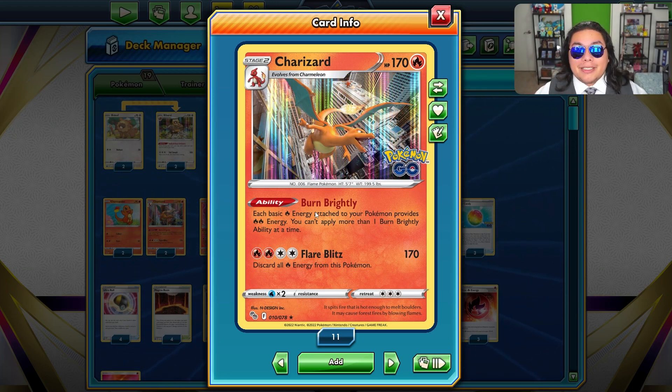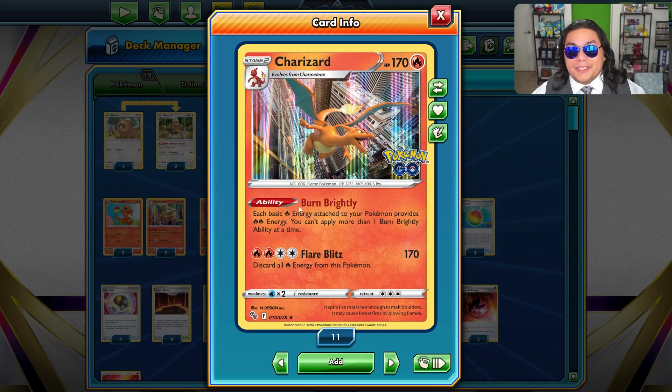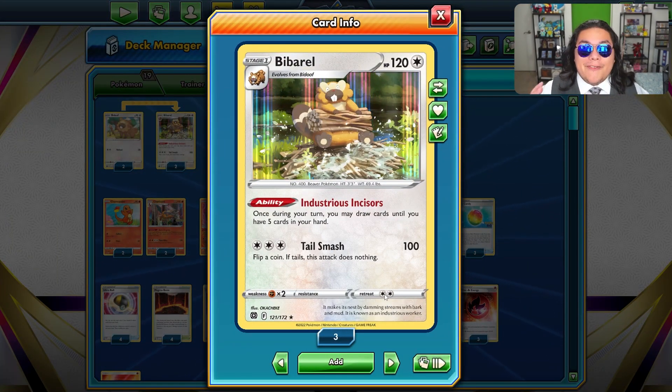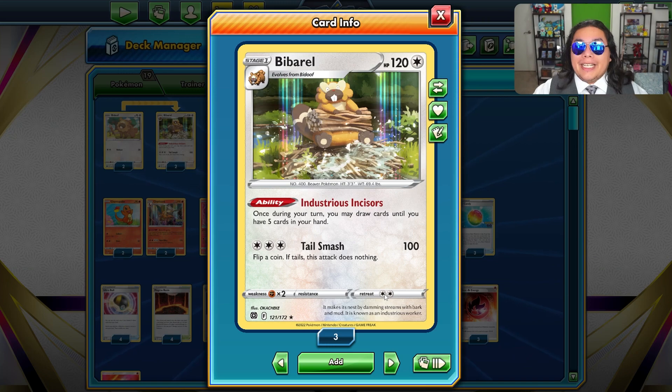This isn't limited to only fire Pokemon, so you can put these onto something else if you need a retreat, like our 2-2 line of Bibarel, which requires two. But if you have that Charizard Burn Brightly on and it has one energy attached, it can retreat for that single energy instead of the two required.